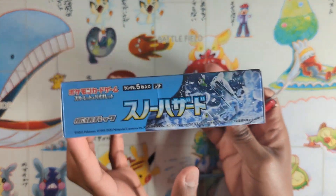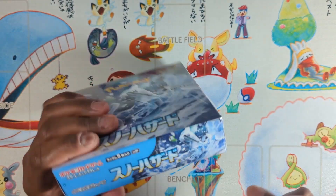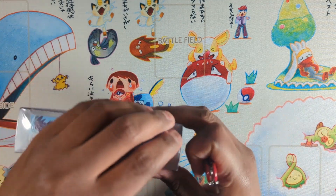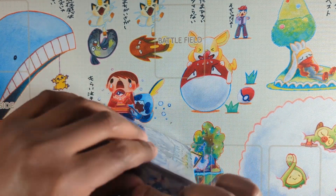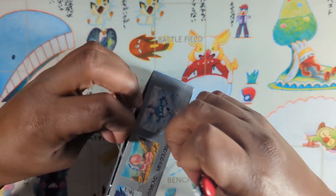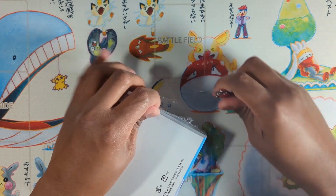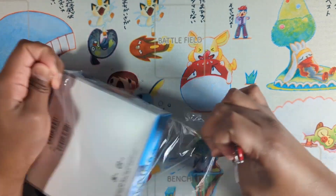As you already saw with other boxes, the test strip is back, which won't help against reseals - I've discussed this already. You can easily bypass it with a sharp enough knife. Let's see what this box has in store for us.